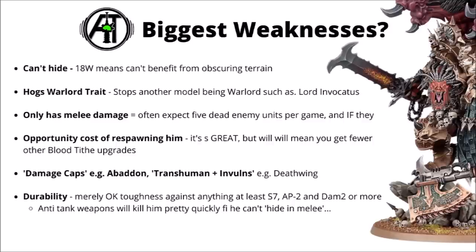Now let's talk about his weaknesses. While his strengths are obvious — mass melee damage very fast, some fun command abilities, and stopping people falling back — he does have drawbacks. He can't hide well with his 18 wounds, and if the enemy has lots of anti-tank weapons that will be a problem. He hogs the Warlord trait slot, stopping Lord Invocatus from giving you pre-game moves with other World Eaters units. He only has melee damage, meaning you can't deal multi-phase damage to damage-cap models, and if your opponent can negate his combat phases you might get a maximum of around 5 dead enemy units per game if everything goes to plan — never mind failed charges after respawning. Respawning him has an opportunity cost, delaying whole army buffs, and in terms of durability he's just not all that tough for a model being thrown right at the front of the enemy army and likely hit back very hard in return.